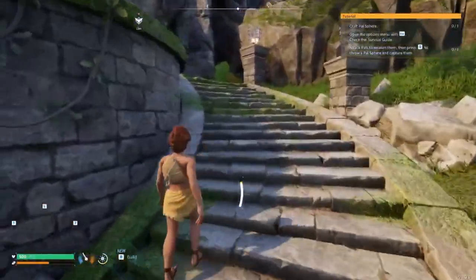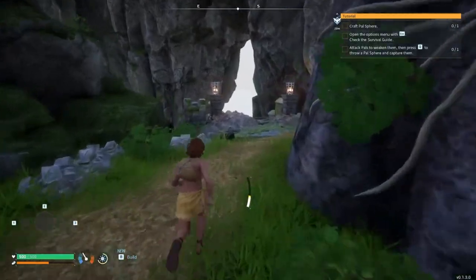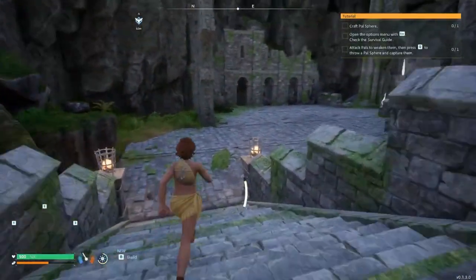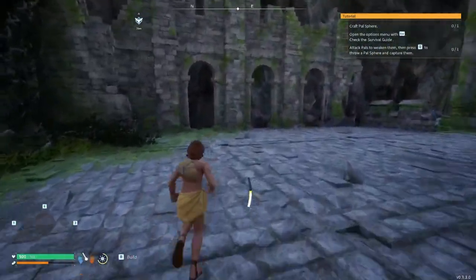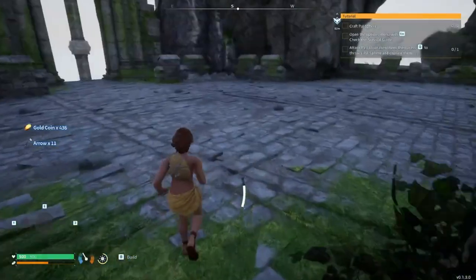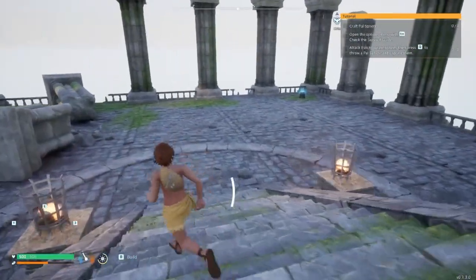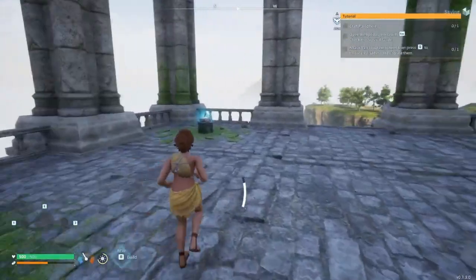Once you do that, head back to where you started and make your way all the way down these stairs. Your first chest is actually awfully close to where you first spawned — just head this way and the first chest will be right in this corner. It has some coins and arrows. Coins are used for buying and selling eggs or buying equipment, weapons, armor, etc. Arrows are for bow and arrows, which are very useful in the future.